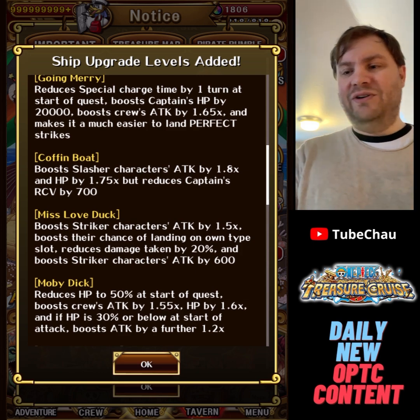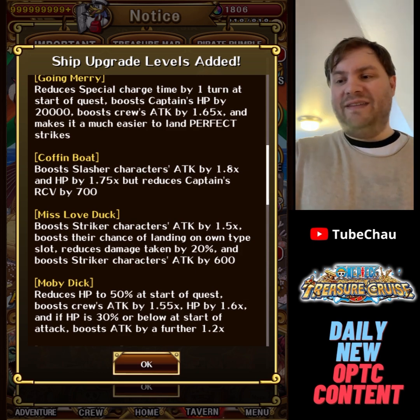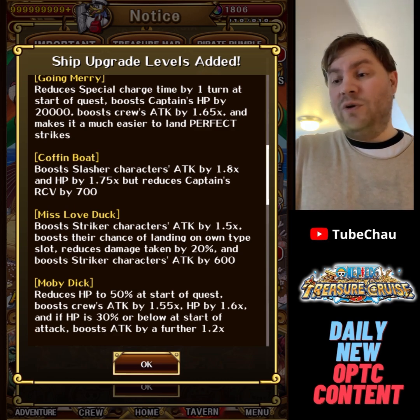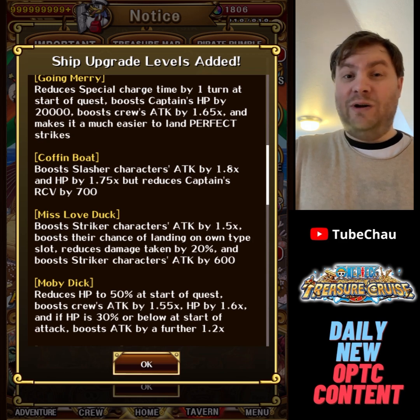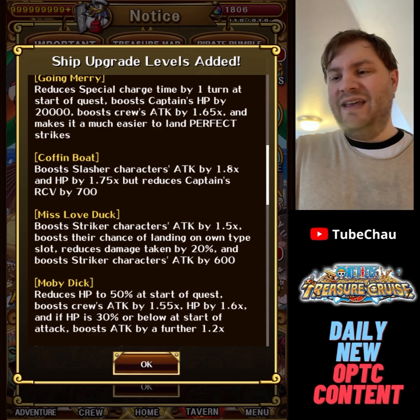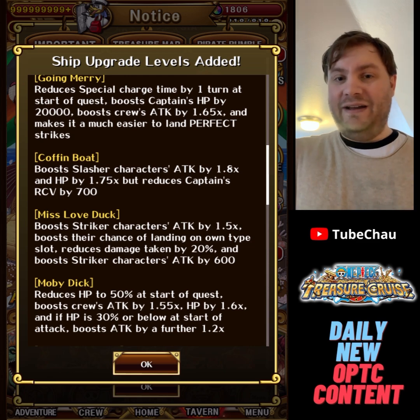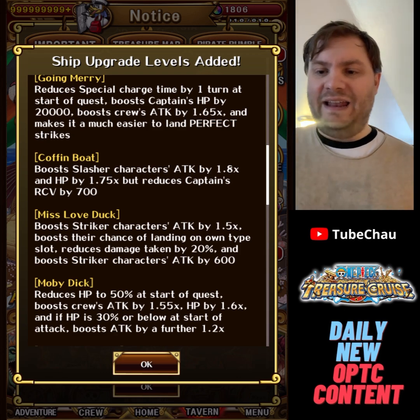Moby Dick is very cool. It gives a 50% HP reduction at start of the quest, 1.5 times attack, 1.6 times HP, and if you have very low HP below 30% you get a further 1.2 times attack boost — so we're talking like a 1.86 times attack boost total. This ship will be amazing for units that want to be low HP, like the new prime Bege or Katakuri. We'll see if we get more units like that.